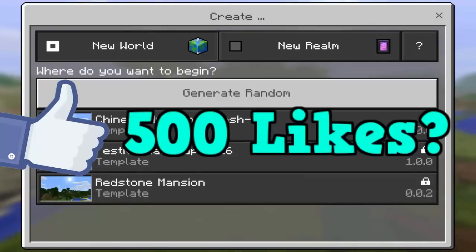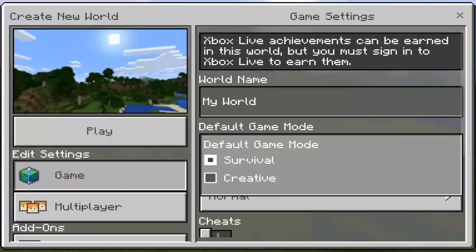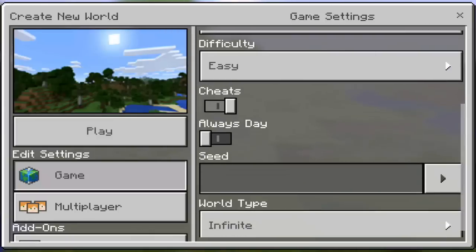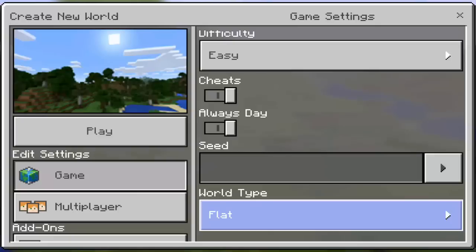So first we're gonna create a new map and what we need is creative mode, difficulty on easy, always day, and the flat world type.